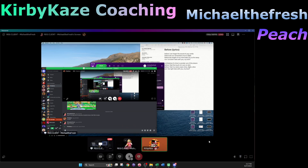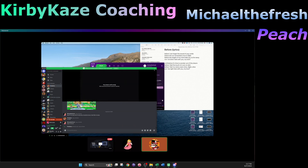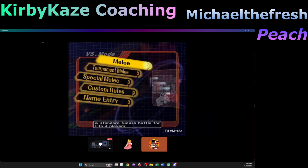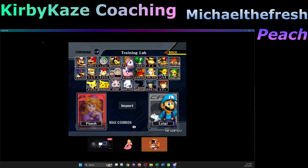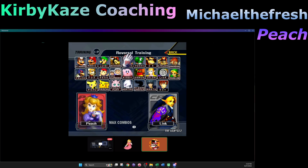Do you have the Activity Monitor open? What does it say? It doesn't look like the CPU is crazy — I mean I'm not actually playing a game right now. Let's go to a level — brain training, event match, reversal training — and use any common character.